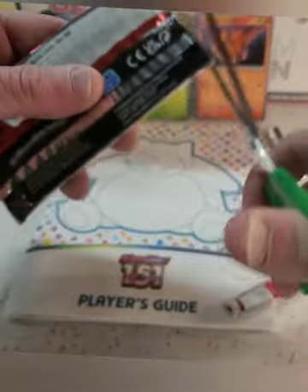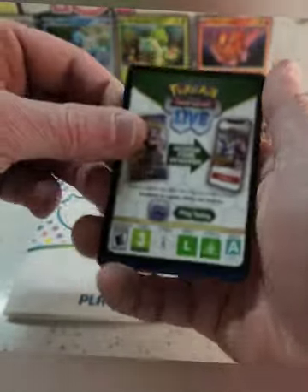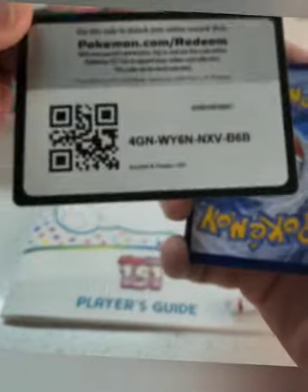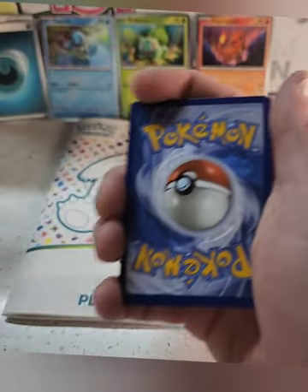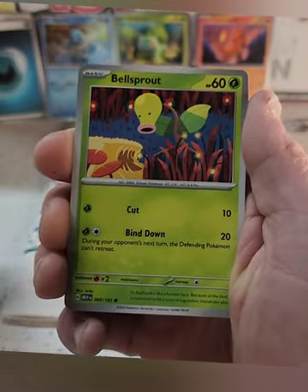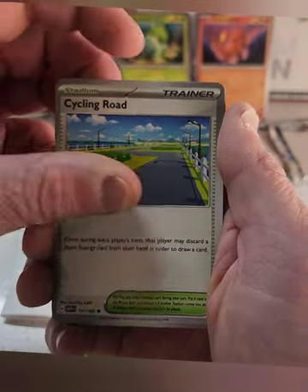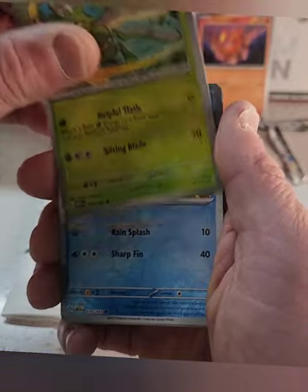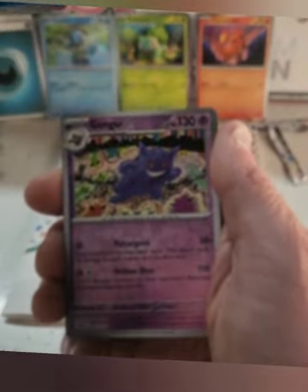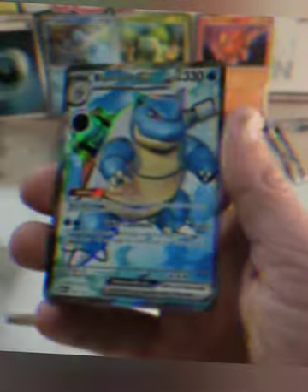Last pack. Code card for the viewers. One from the back — I'll say electric again. Fighting. Spearow, Bellsprout, Magikarp, Oddish, Lapras, Cycling Road, Starmie. Horsea reverse. Gengar reverse. Oh — Blastoise EX! I'll take that.